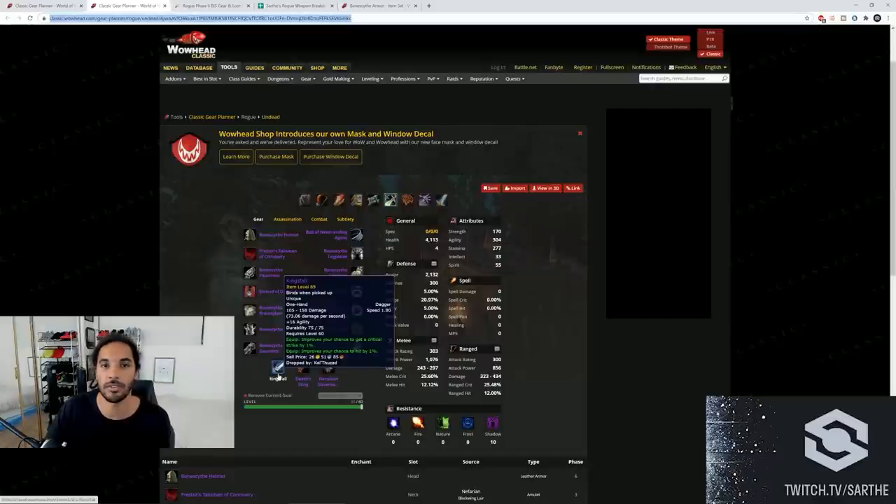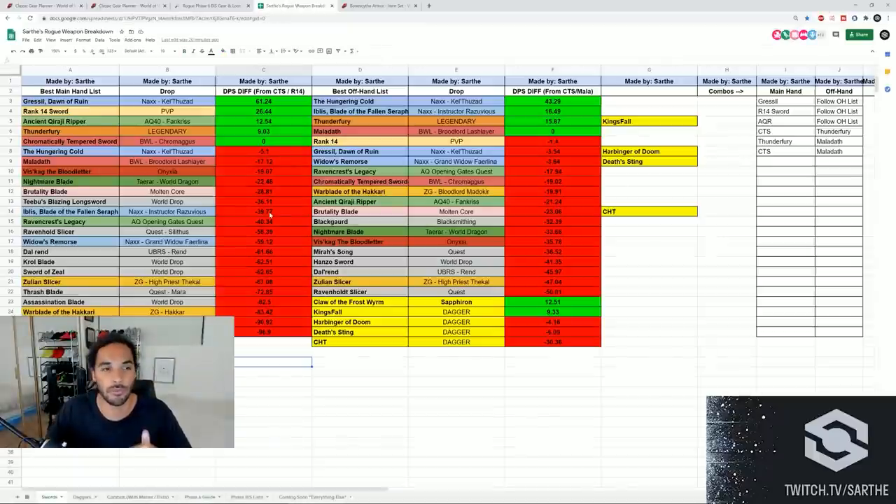For sword rogues, the only increase from your main hand is going to be Gressil - a pretty massive DPS increase. For your offhand, if you're still using Maladath or even Thunderfury, Hungering Cold is the big increase. But Iblis is still a pretty massive increase in your offhand over Maladath. So if you are a sword rogue and don't think you're going to get prio on Hungering Cold because you're focused on Gressil, Iblis is a huge offhand upgrade - don't dismiss getting Iblis if you are non-human.